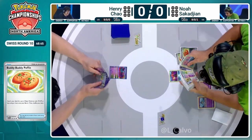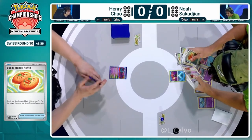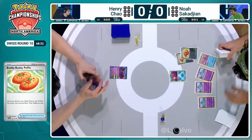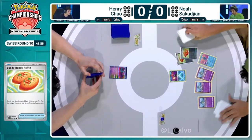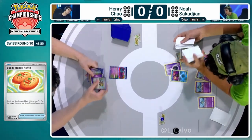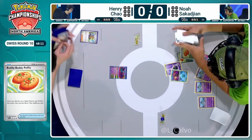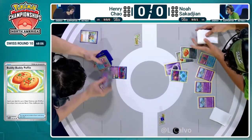Noah has the perfect start — double Buddy Buddy Poffin! That's what you're looking for: get all those basics out. We do see a Manaphy hit the bench, trying to make sure bench damage isn't coming down. Of course, Screamtail can be a very big deal — it hits the bench and is a way to take out those Curlier without having to muck around gusting or moving damage counters off Monkey Dory. That is one of the things you're going for in a Gardevoir mirror: hunt the Curlier. And if you're able to stop the Screamtail, that makes your opponent's job that much more difficult.